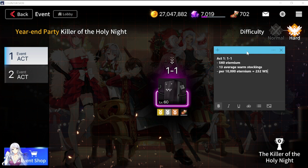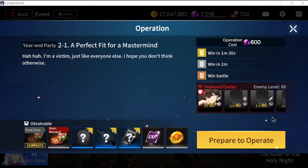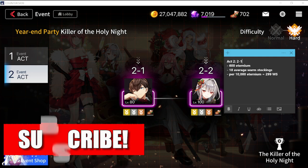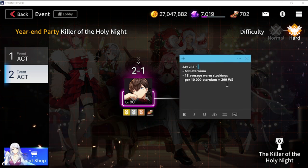Next is Act 2, stage 2-1. The computation for 2-1 is 600 Eternium per run, and the content will give you an average of 18 warm stockings per run.